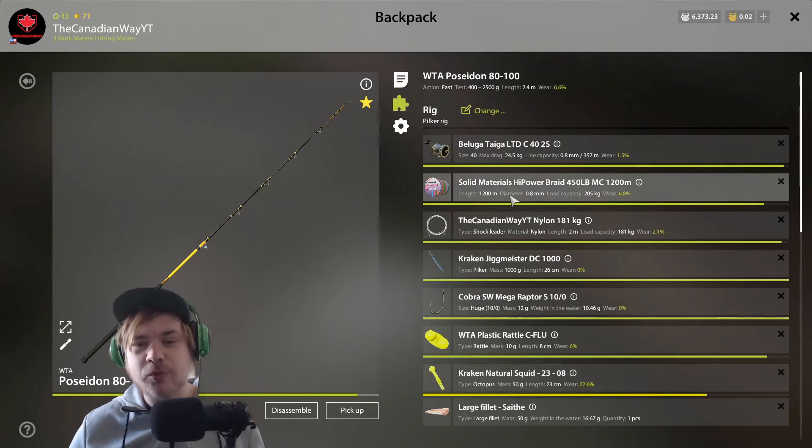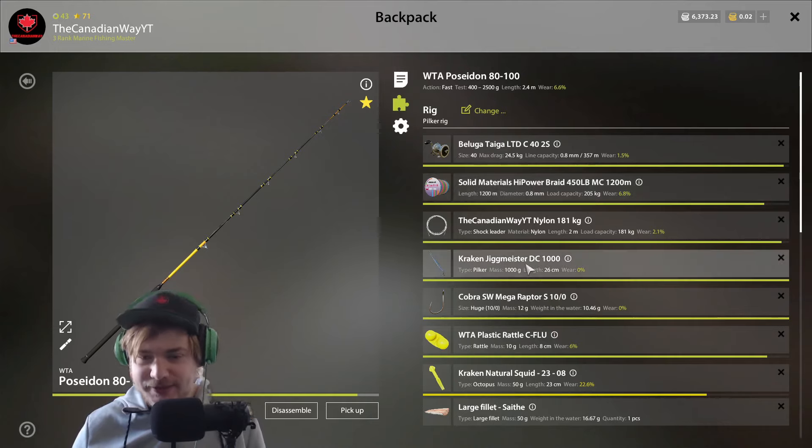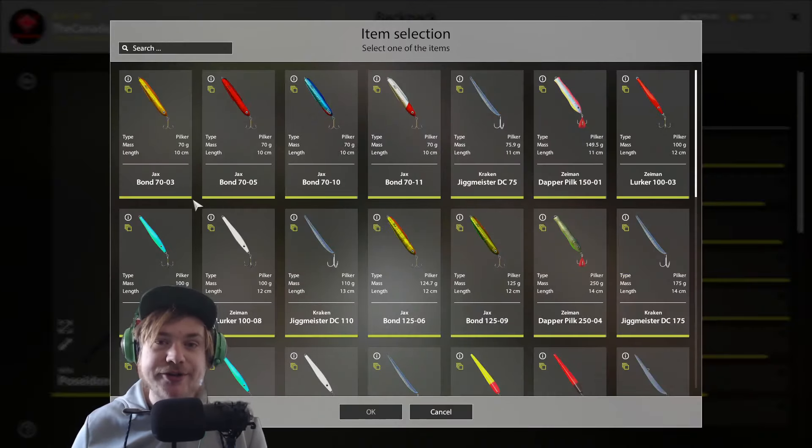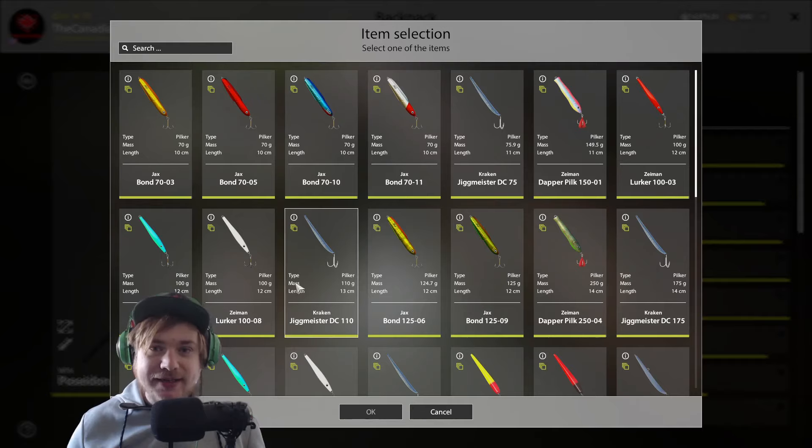For shallow holes you can minimize your line to around 40-50 kilograms since you're only targeting small fish. Personally, I don't really bother — I just use my full big setup like my 205 kilogram line and Antega LTD. It's a little overkill but the bite rate is still through the roof. It's all preference, but this is what I would use at those three shallow holes on a regular day.